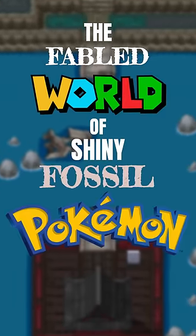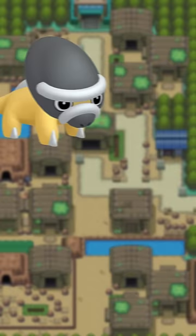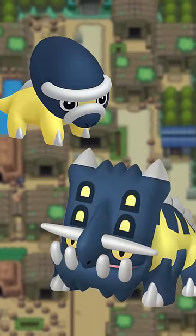The fabled world of shiny fossil Pokémon. Aerodactyl gets a pink body and blue wings — these livelier colors are really nice. Shieldon and Bastiodon's grays become a navy shade of blue. Big head.